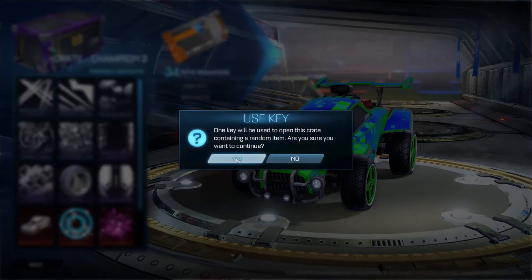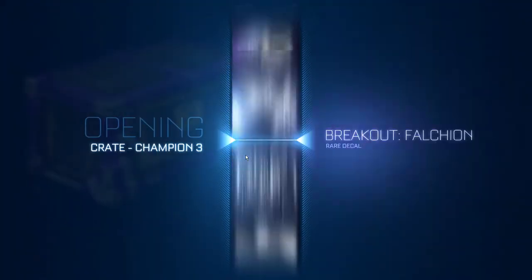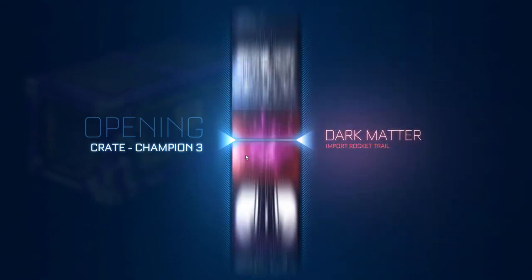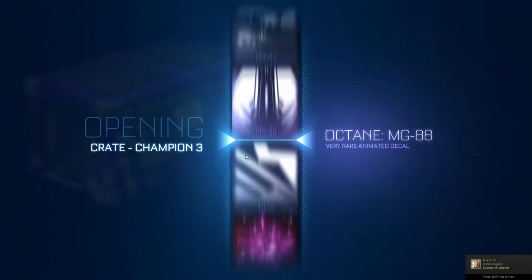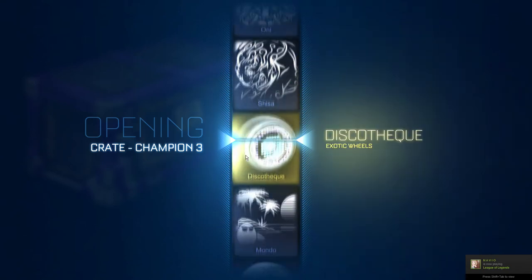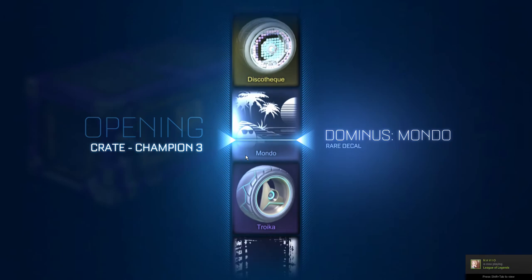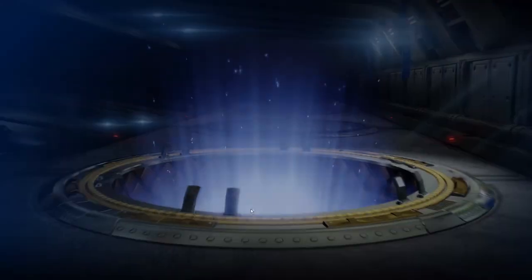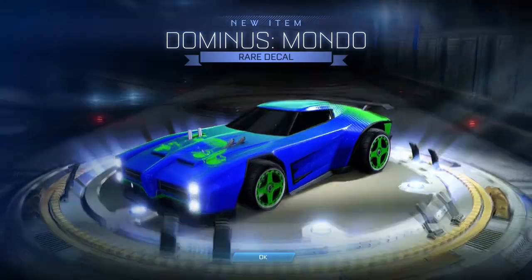Let's use another key on these. I'm really hyped today to get into the higher-tier crates like the Nitro Crates and the Player's Choice because those have amazing items in them. I just really want to get some sweet wheels — okay, I thought my wish was about to come true. I just got the Mondo. Not bad — I got that last episode too, but it still looks pretty sweet.